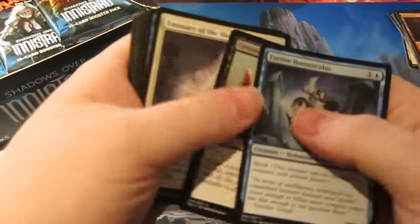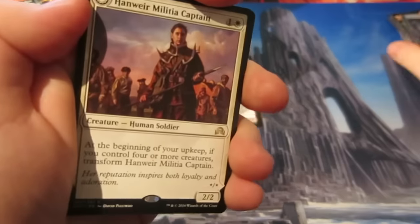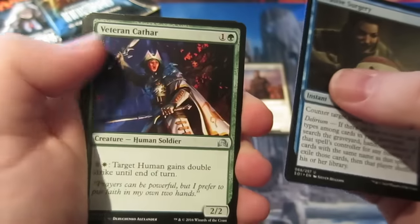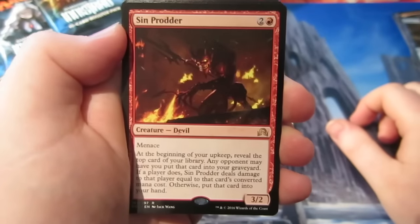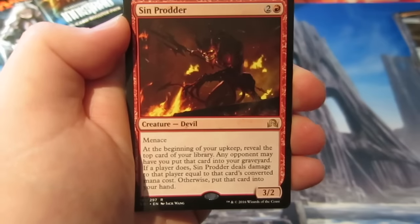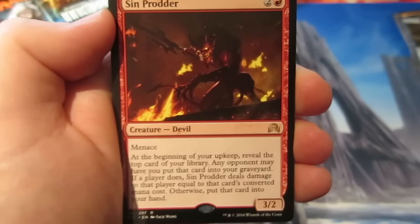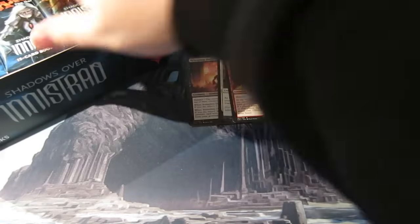Let's get through the commons. We've got two rares — a flip rare in this one. We have Hanweir Militia Captain, very nice in the white human decks at the moment. We also get Evasive Surgeon, Veteran Cahar, and Gibbering Fiend. Our next rare is Sinprodder — costs 2 and a red, it's a 3/2 with menace. At the beginning of your upkeep reveal the top card of your library. Any opponent may have that card put in your graveyard — if they do, Sinprodder deals damage equal to its converted mana cost; if not, put that card into your hand. Nice little double rare pack there.